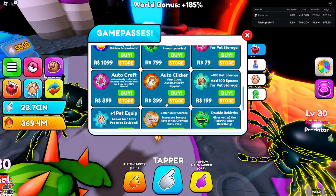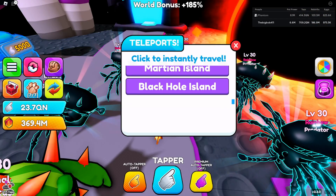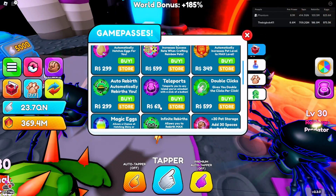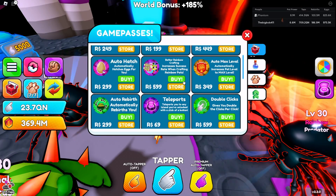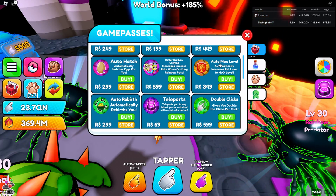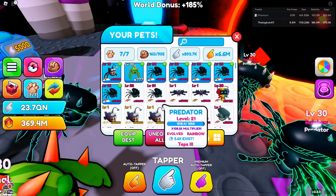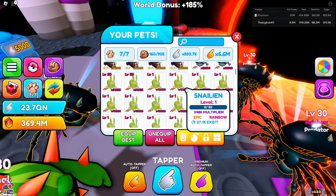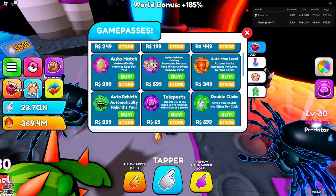Now, out of the way — the worst game pass to buy in my opinion right now is probably Teleport. I bought it, but 60 Robux isn't that much. Other than that, Auto Max Level is kind of bad, not gonna lie. It could be good because it makes a difference when stuff is leveled up now, but I still think it's one of the worst.